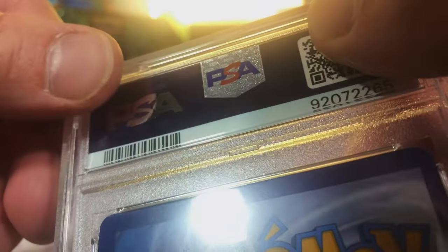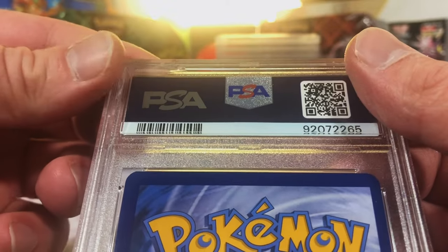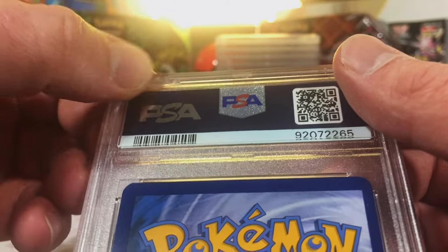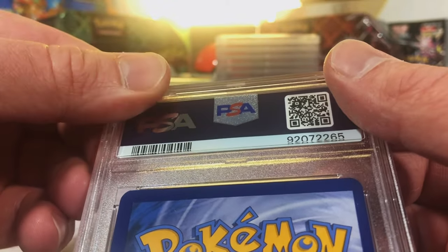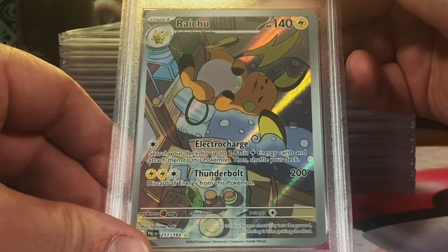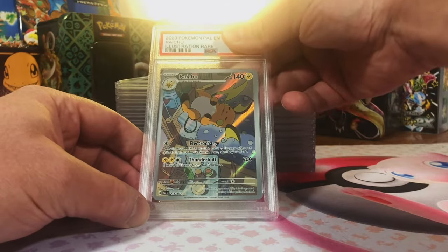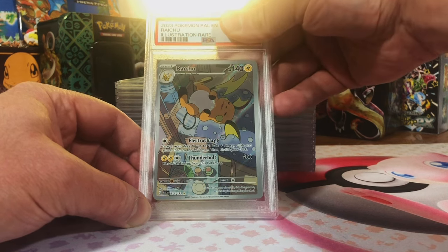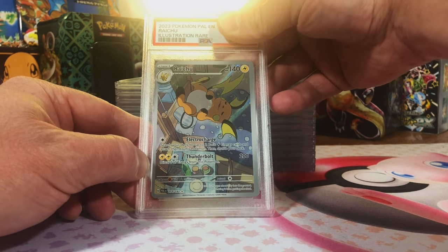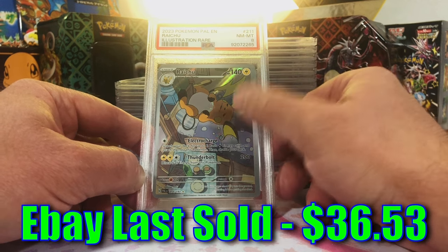It's a little cracked up here — one of the other slabs in the submission came back really, really damaged, like jacked up. But they will be fixing the other one, so that'll be in a later submission. But we got the Raichu Illustration Rare, Paldea Evolved — one of the top Illustration Rares, very valuable in a 10. I'm thinking this is still an 8. Near Mint Mint 8. Love this Raichu.